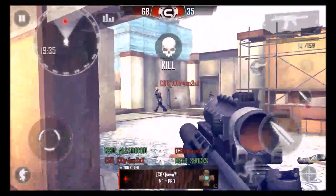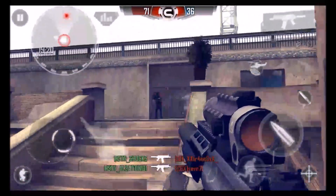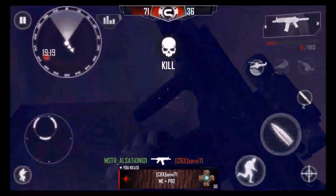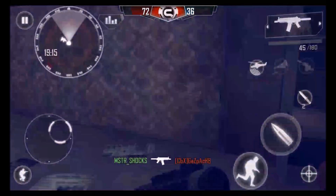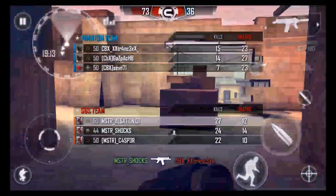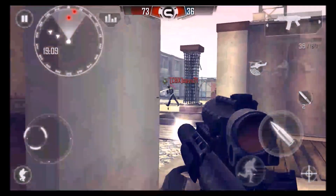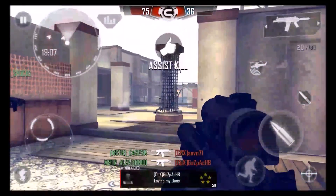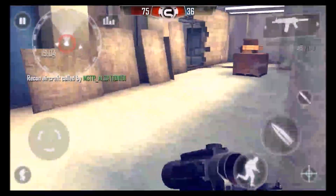So right now it's 68 to 35. I get kills on 771 and another player, but then Xtrance kills me. Over here I get 771, then reload my gun. Me, Shox, and Casper try to rush through over here, and Shox gets a double piece again — his second double piece, that's pretty nice, good job Shox. Right here I get Gazpatch and activate my airstrike. 75 to 36 so far.